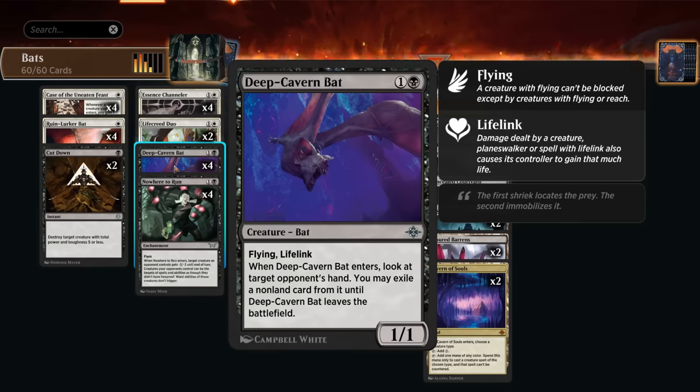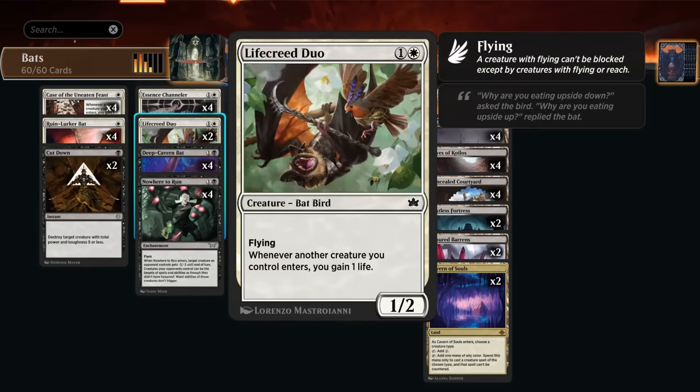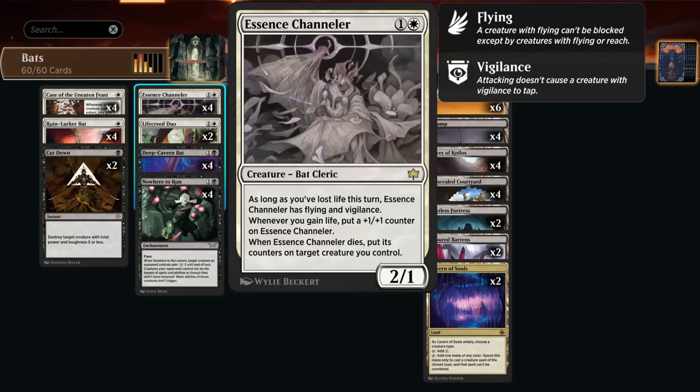Then we've got Deep Cavern Bat, giving us another one-one lifelinking flyer stapled onto some hand disruption, which is always welcome — especially important to take away sweepers from opponents since our deck can be quite weak to those. There's also Lifecreed Duo, a two-drop that can gain us additional life when creatures enter, quite good with Leyline. Essence Channeler can quickly assemble a boatload of plus-one counters as it gets another one whenever we gain life, so that will happen repeatedly with our flying lifelinkers.